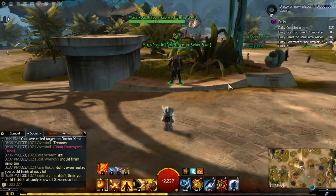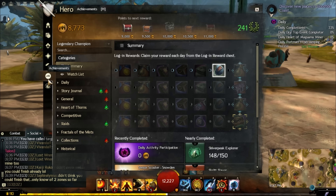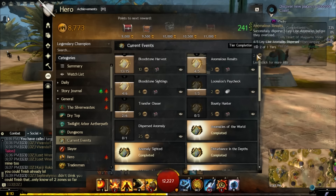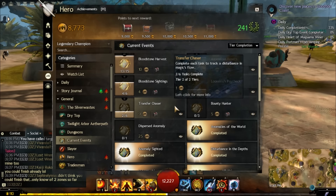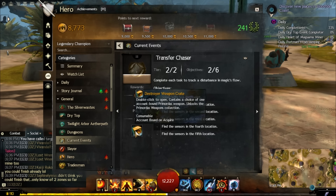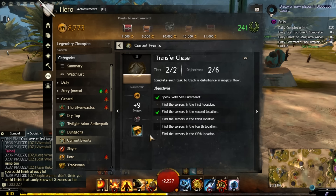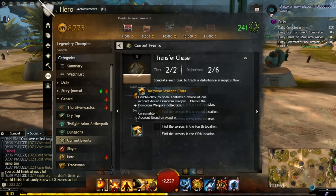Now for the Tremor current event — they added a new current event as they do with every update. It gives us a new goal every two weeks, which I'm fine with. There are two new achievements for the Tremor current event. If you go into your general achievements and then into Current Events, you'll see the Transfer Chaser achievement. Once you've completed that, a second achievement unlocks — the Destroyer weapon collection — and the reward for completing that is the Prime Mortis weapon set.